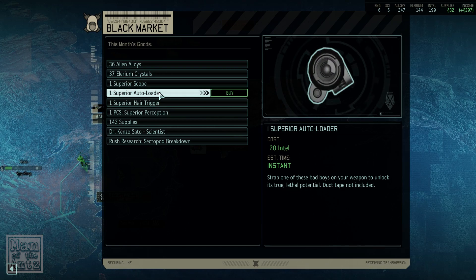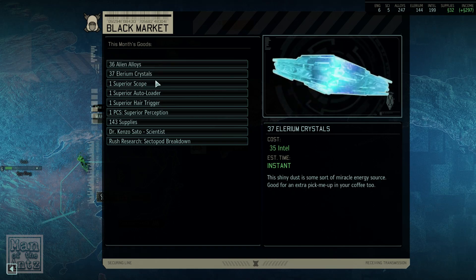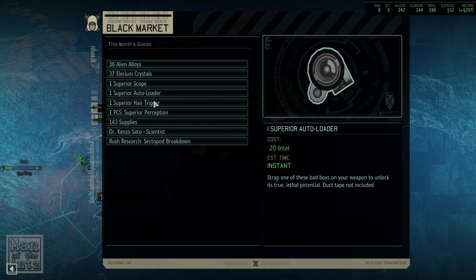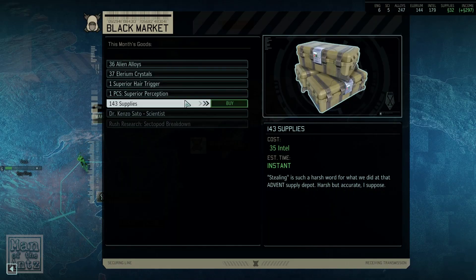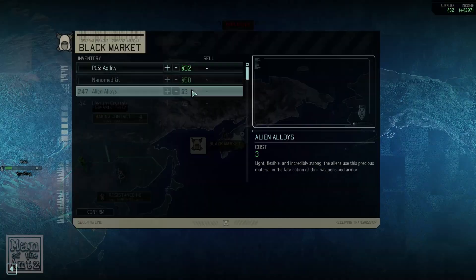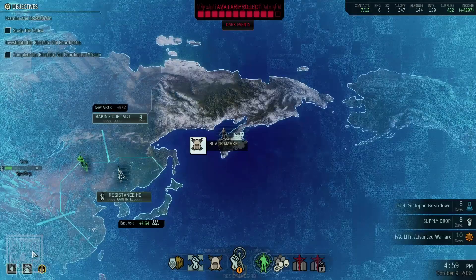Oh it does - Superior Scopes, Autoloaders, Superior Hair Trigger. Interesting. And we can buy supplies for some Intel as well. They all cost Intel. Well that's why that would be useful then. I think that's already on the go so that's probably not worth it. But some of these definitely would - in fact all of them probably would. Let's get all of them. And we should check that each month because when you sell stuff you get credits, not Intel. Interesting stuff. Thank you for pointing that out, Indy.